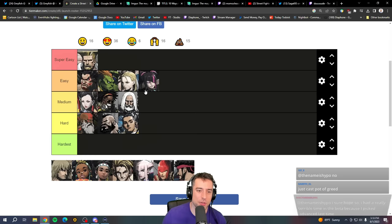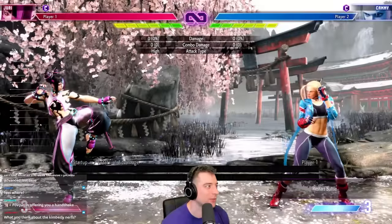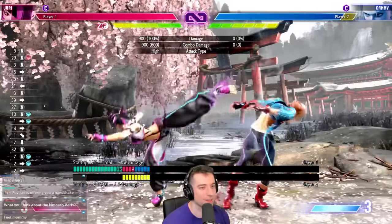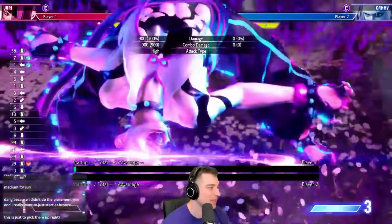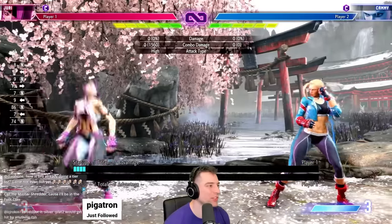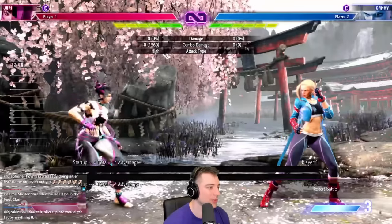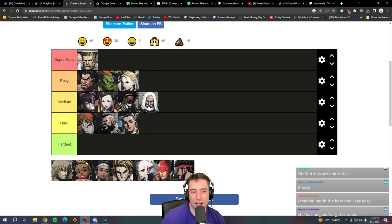Juri I think is pretty easy — I'll put her in easy tier. She's quite straightforward: you throw the fireball, get stocks, and use the fireball to get in. She has a good amount of depth and a functioning engine, though the engine changed a lot and can be hard to use. She also has decent options in neutral like dive kick, pinwheel, and some pretty decent pokes. She's obviously easier than some characters but harder than others. I'll put her in easy.